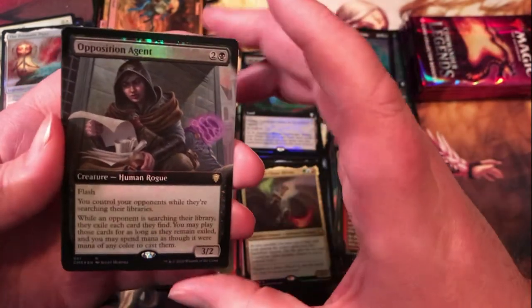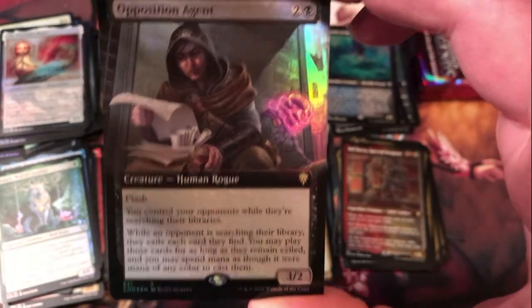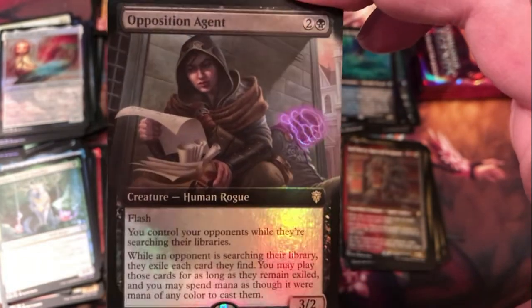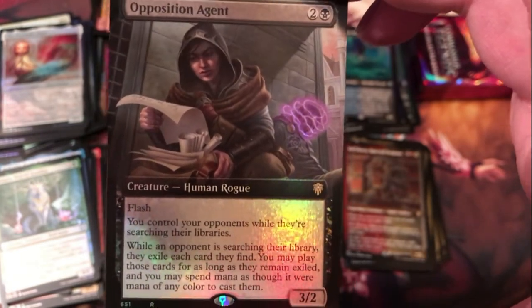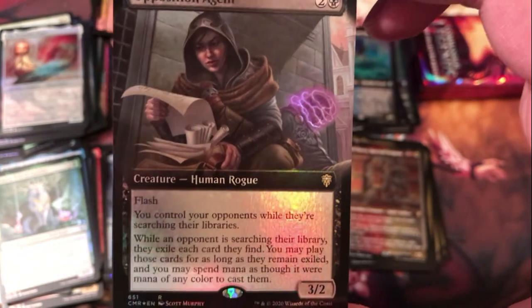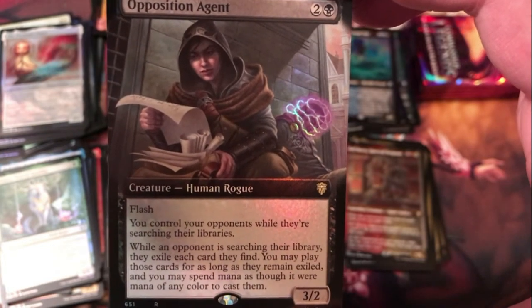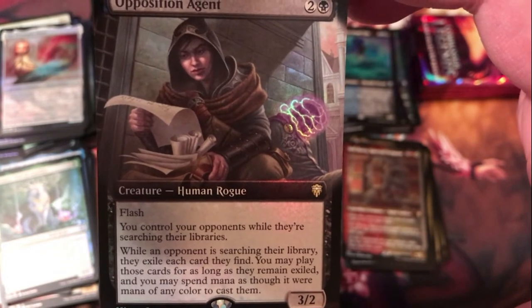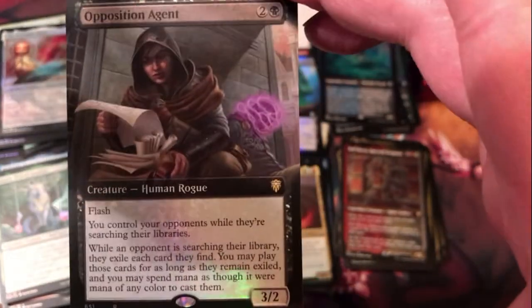That's a nice pull right there — the foil extended art Opposition Agent. This card's getting a lot of talk, holding pretty good value for a rare. Two generic and black for a 3/2 human rogue — got flash. While opponents are searching their libraries, you control them; while an opponent is searching their library, they exile each card they find, and you may play those cards for as long as they remain exiled, spending mana as though it were mana of any color. Yeah, that's a very nice pull right there.